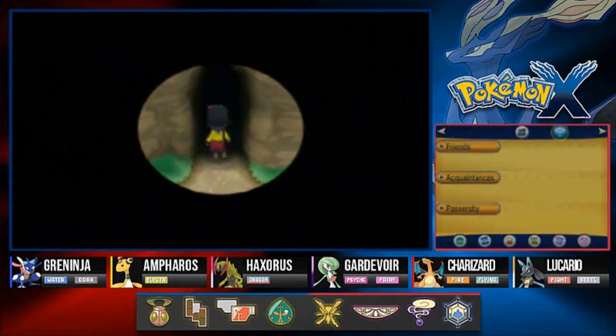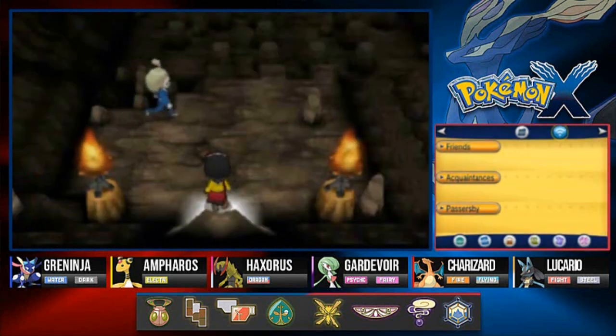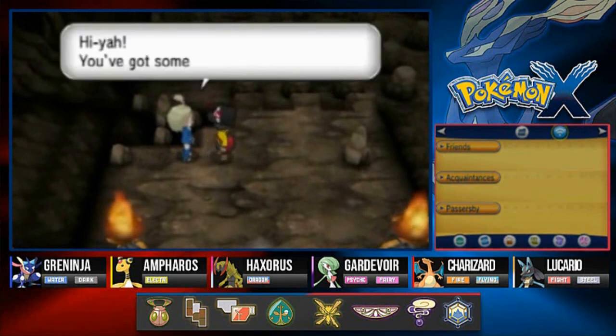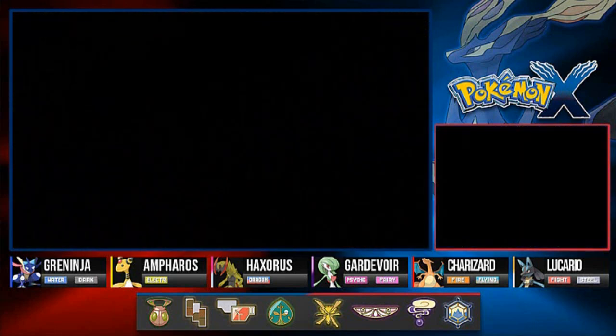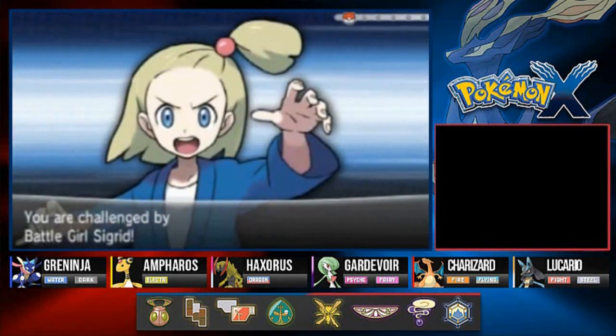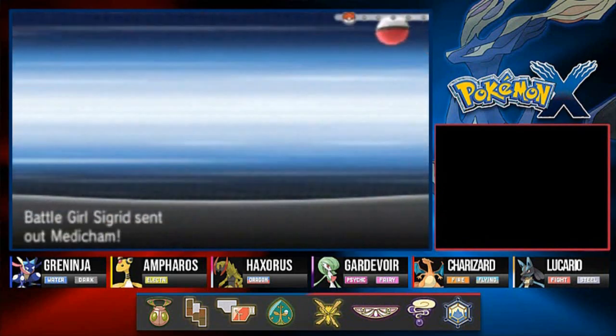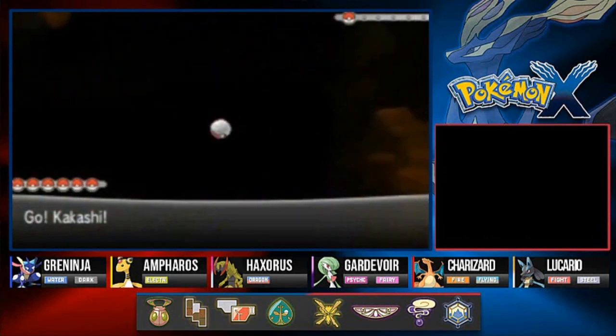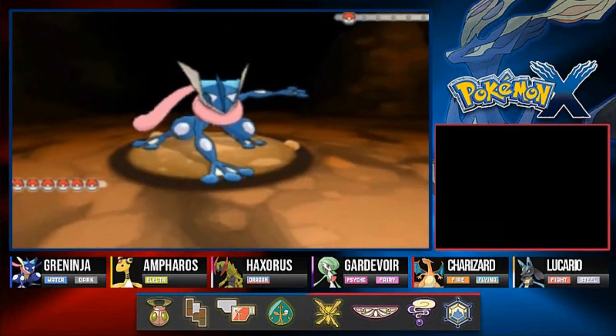All righty, another trainer — good god. 'All right, you've got some nerve to challenge me.' We don't really have any nerves — so here we go, Sigrid wants the battle, coming out with her Medicham. It's wiggling around kind of like Medicham should.